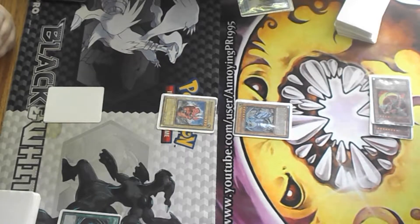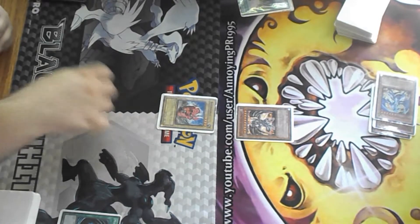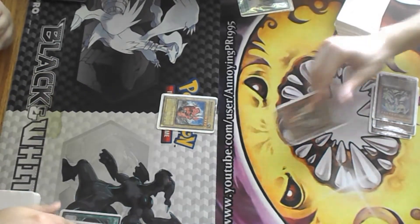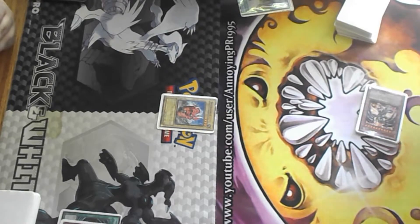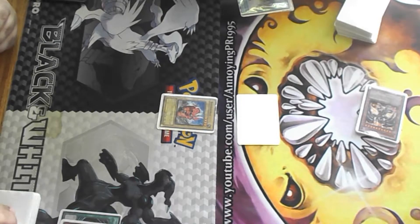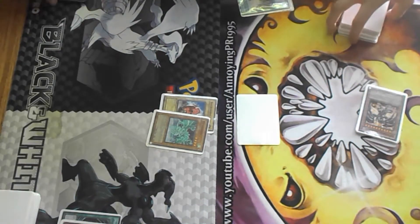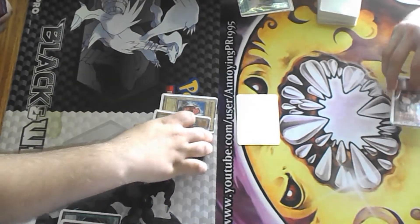Banish Light Pulsar, summon — activate Bottomless. Got a special summon for you, normal set. Drop Return — sure. I will summon Oxygeddon, overlay for Rank 4 — Laggia. Sure.